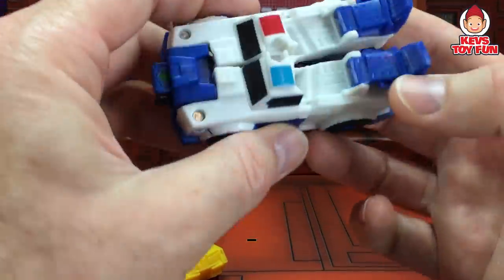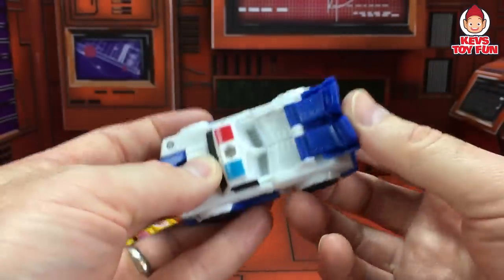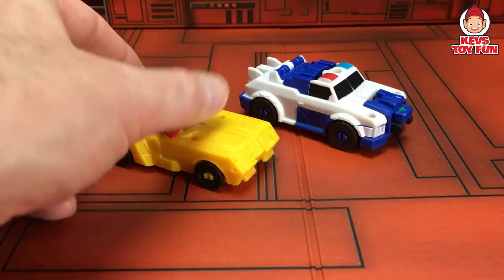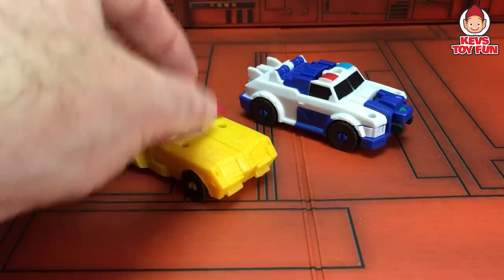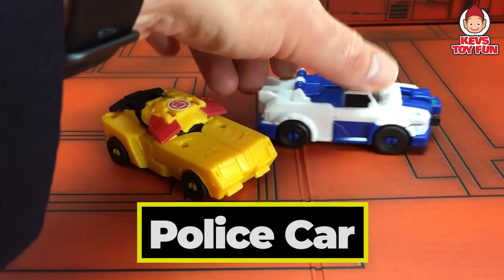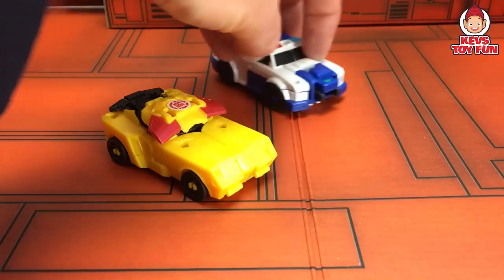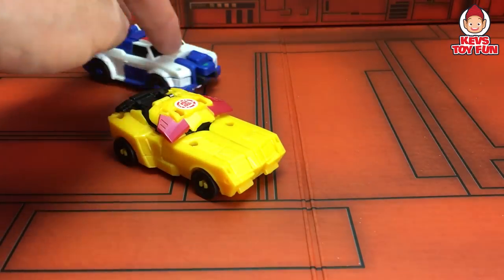And here is Strongarm. Transform her — flip these back. So you got Bumblebee as a regular car and Strongarm is a white and blue police car. This time you could actually play cops and robbers — like Strongarm is chasing Bumblebee.